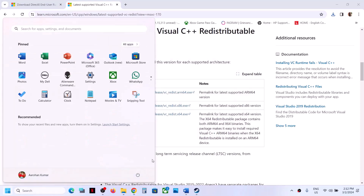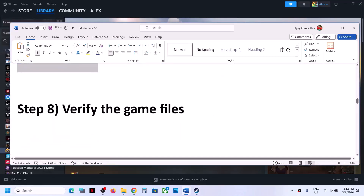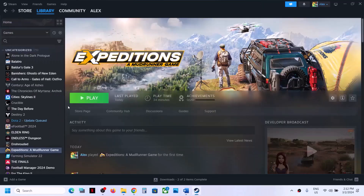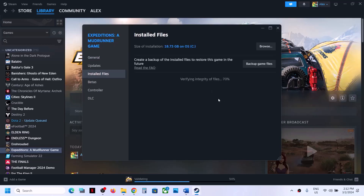A restart is required after installing Visual C++. After the system restart, launch the game and check. The next step is to verify the game files — this is important. Right-click on the game, select Properties, go to Local Files, and click Verify Integrity of Game Files. Once the verification is complete, launch the game and check.